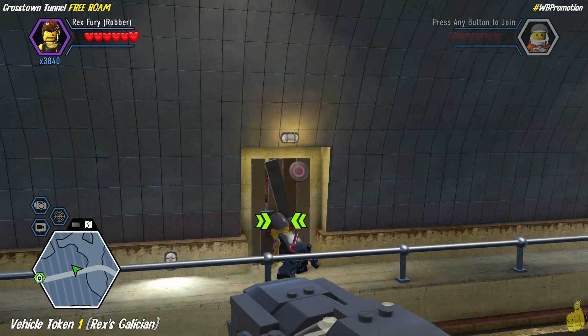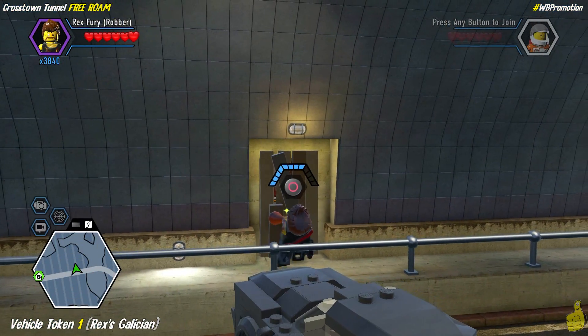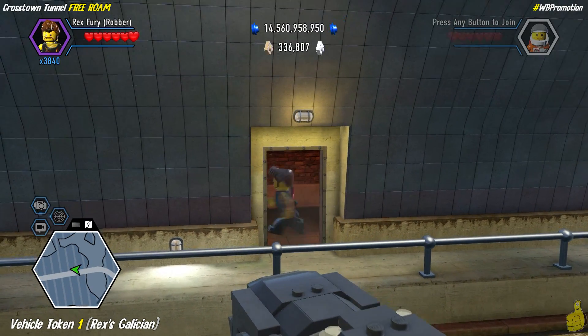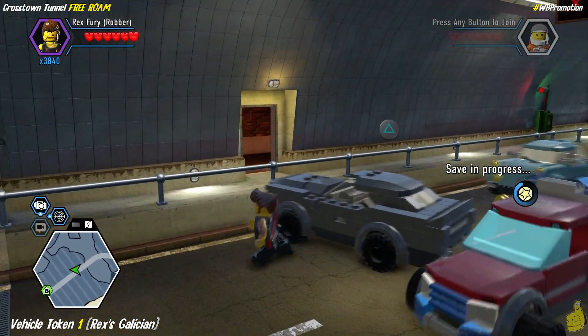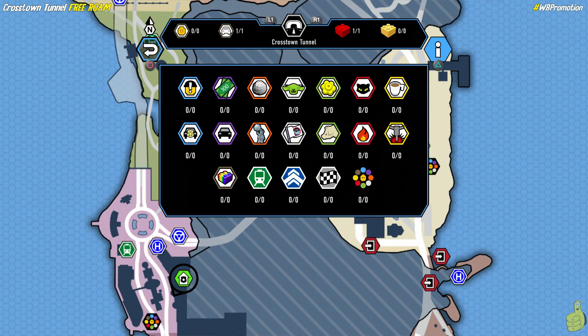Crossing to the southbound side, we find another handle just a little further down, and look at that — we've found the second collectible. We rip this handle off and behind it is the vehicle token for Rex's Galacian — not sure if that's how you pronounce it, but there it is. Make sure you grab the super bricks nearby before bailing out.